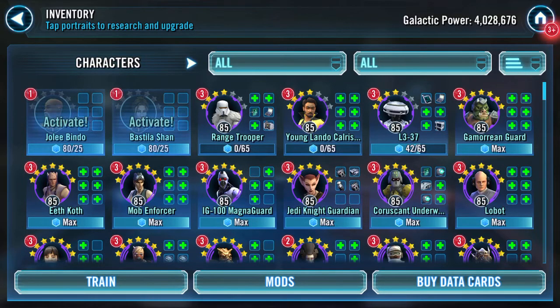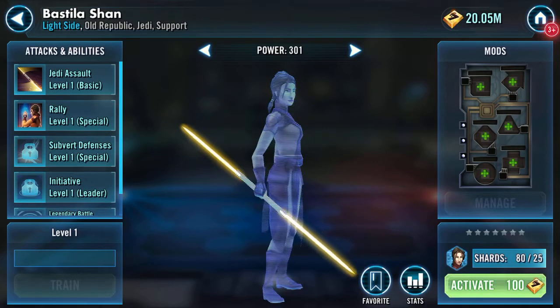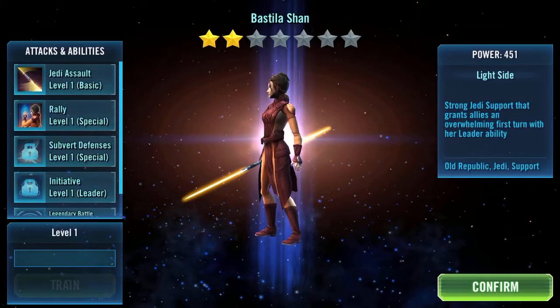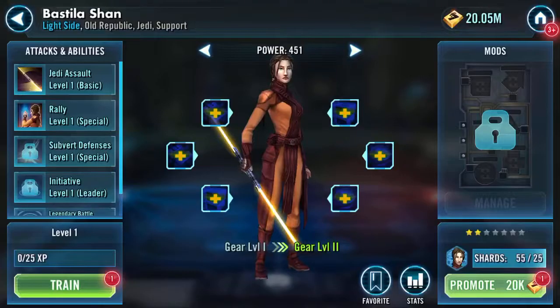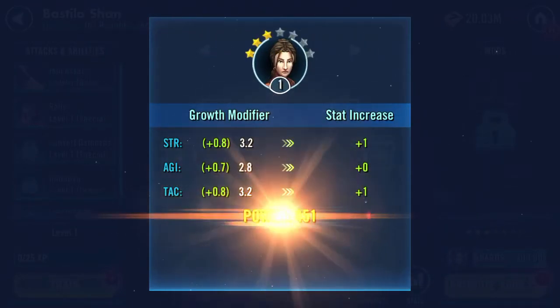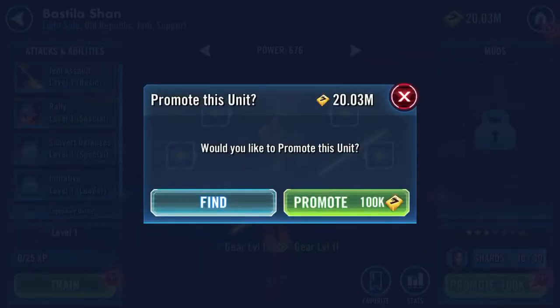Apologies for the delay in starting. Hello Galaxy of Heroes! So Bastila Shan - let's activate her, she's looking quite interesting. We unlock her at two stars and then I've got a promotion up to three stars. I did the pack which means I think I've got one more promotion to do, which is this one here.